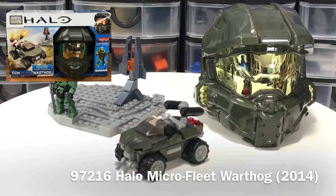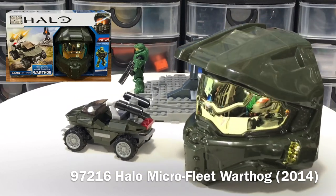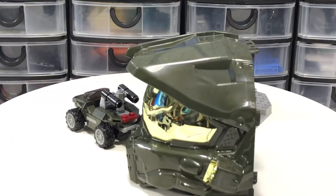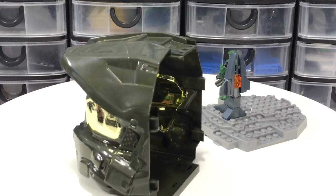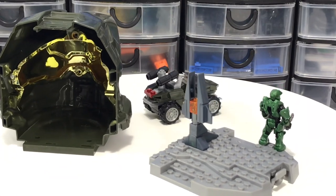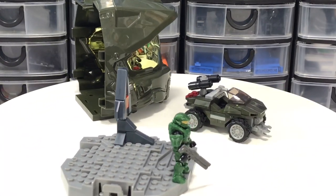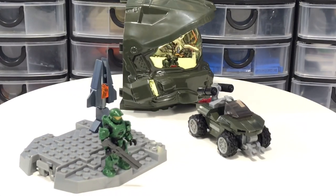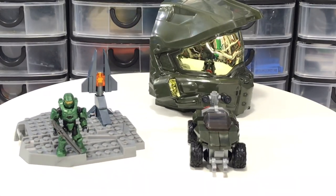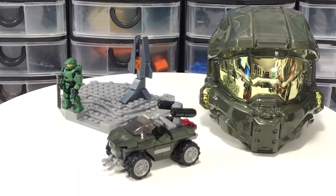Another nice oddity in my collection is 97216 Halo Micro Fleet Warthog from 2014, featuring 102 pieces. You get one Master Chief figure and a large Master Chief helmet that doubles as storage for all the parts and figures. Really cool — someday I'm going to put that helmet on something, as it's a buildable element.